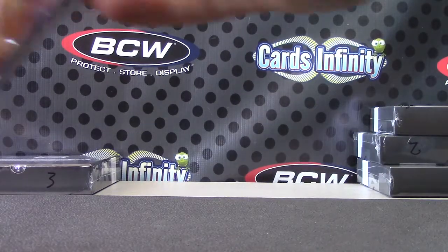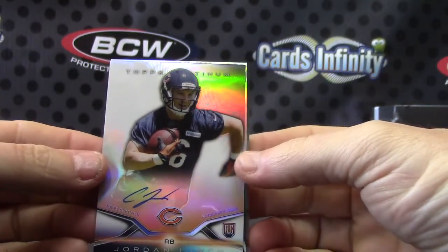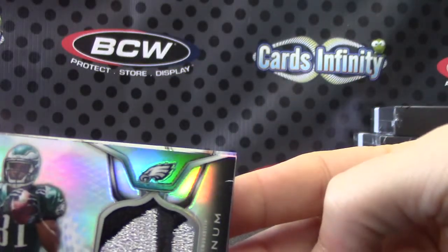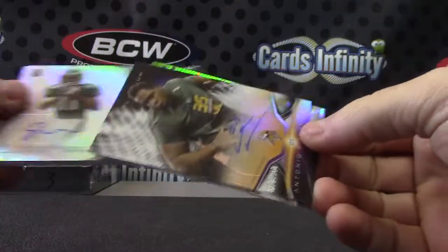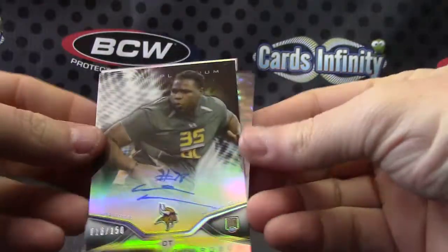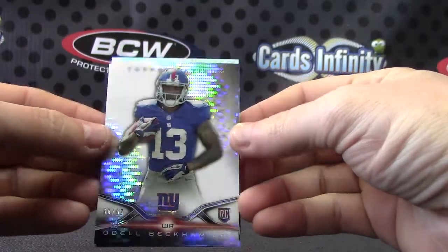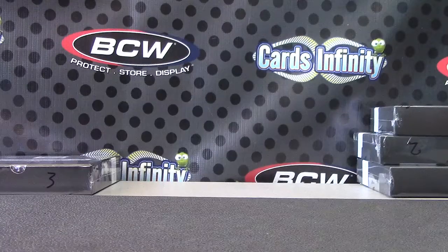Let me recap it for you here. Zeagle, we have Jordan Lynch, nice patch — Jordan Matthews — and the black version Antonio Richardson, the 150. Oh, and you did get the 60 of 99 Odell rookie, number 60 of 99. Thanks Zeagle, I'll get it on the way, man. See ya.